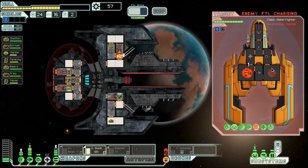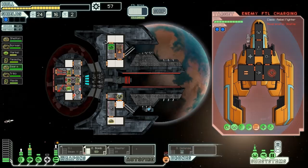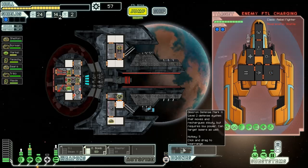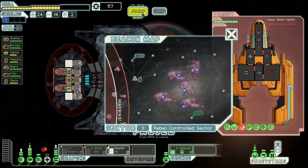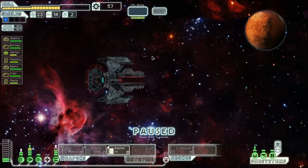Fire the O-Bomb on the shields now. We dodged — booyah! Go ahead and hedge over there, and hopefully we'll be able to get this off before the next Leto. Unfortunately this next Leto is going to miss — excellent! They're going to get away though. Whatever — just get away from here so that way the rebel scout doesn't actually know about our position.